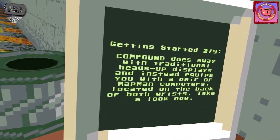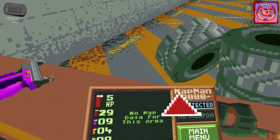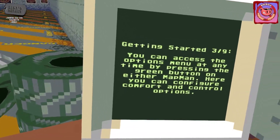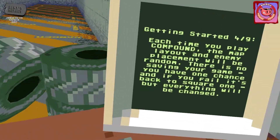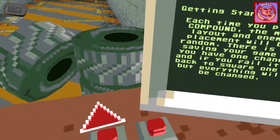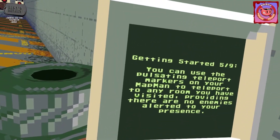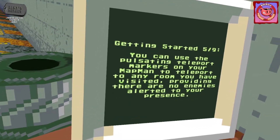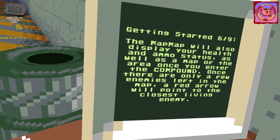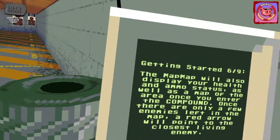Compound does away with the traditional heads-up displays and instead equips you with a pair of map computers located on the back of both wrists — which are these bad boys. You can access the options menu at any time by pressing the green button on either map. Configure comfort — yeah, you can't actually do that until you get into the game. I was stuck with that thing where you rotate like that instead of smooth. You need to put teleport markers on your main map to teleport to any room you have visited — oh, I didn't know that.